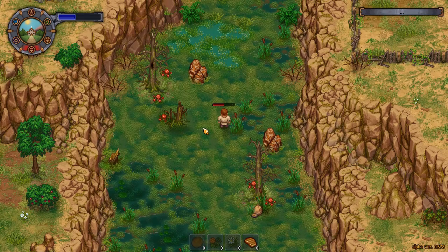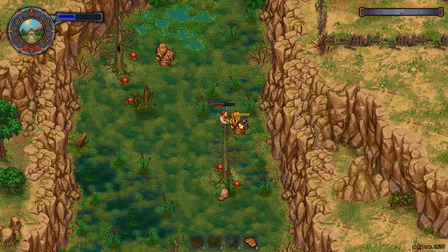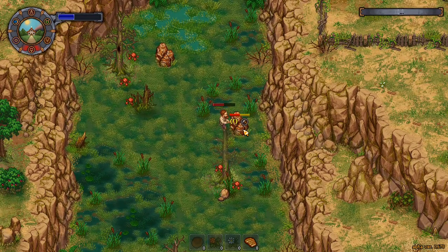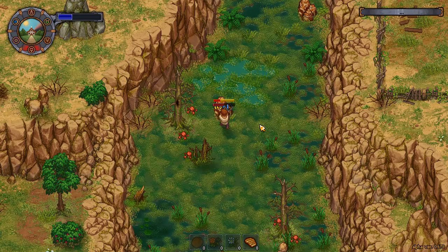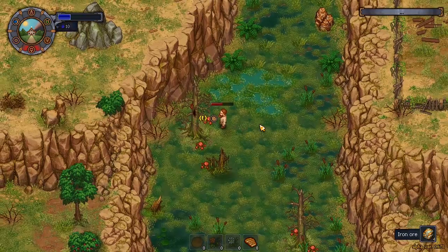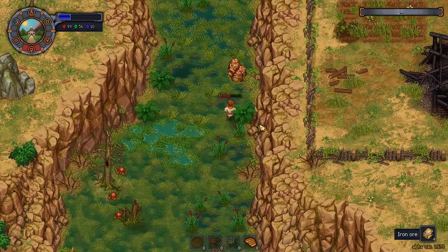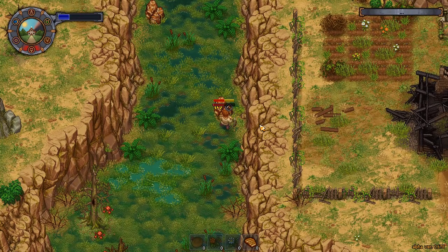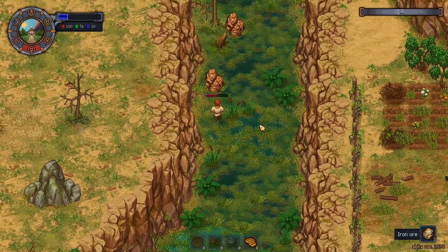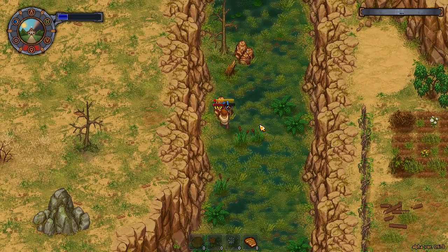I used up half my energy fighting my way up here, so we'll use up the rest getting all the iron ore we can, then start smelting a bit more. I want some more nails. The only thing I needed the flitches and nails for was for the pallets — I was thinking about doing some more pallets in the morgue. I don't think we need to worry about it too much at the moment.